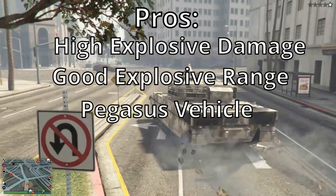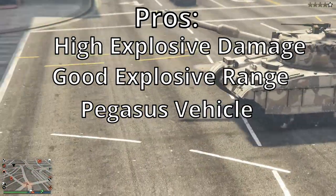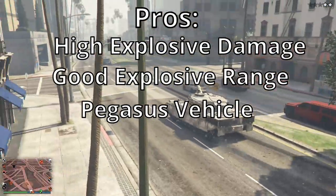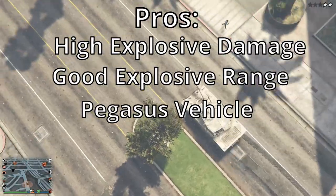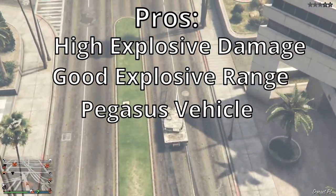So, starting with the pros. First: high damage explosives. As you can see, direct hits are just so powerful — it can destroy even near-explosive-proof vehicles. It's so deadly. Try not to get a direct hit and you might have a chance to get away.